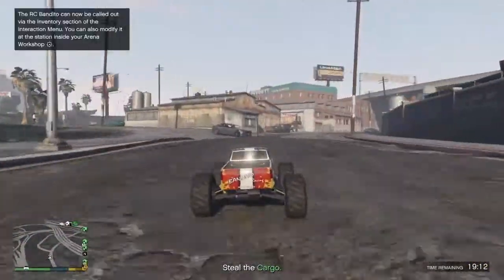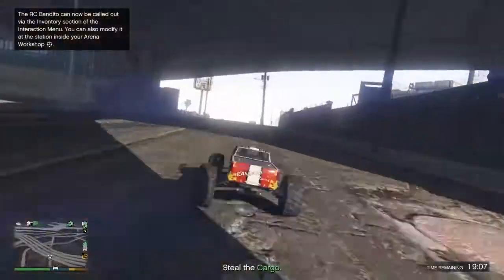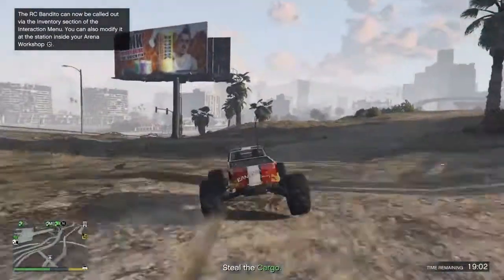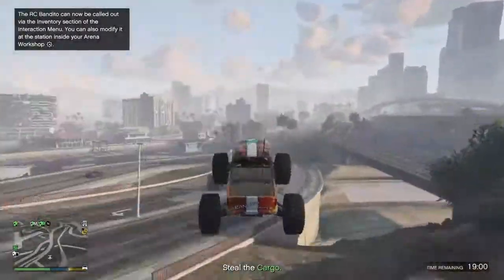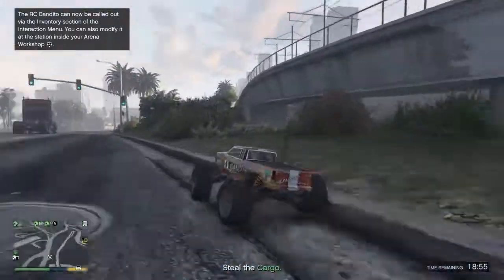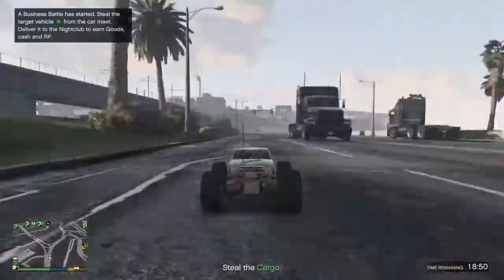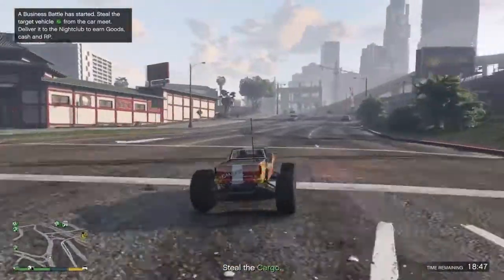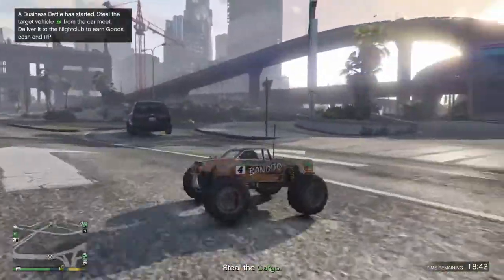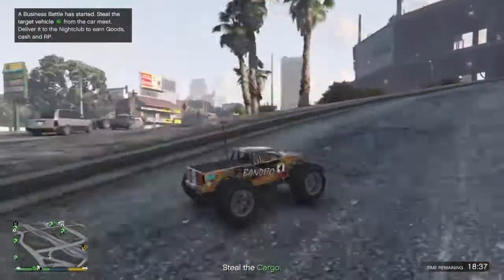You can actually equip this in the interaction menu and drive it around in free roam, and it's actually pretty fun. It's one of those vehicles, like the import-export ones, where you just whip it out and it's just a good time. You can jump off cliffs — it was really fun to use this vehicle around in free roam. It was definitely one of the highlights of the newer vehicles, because it was just so unique to drive around. I thought at first this was going to be locked to only RC Bandito races, but no — you can drive this around in free mode, along with its bombs and all that stuff.